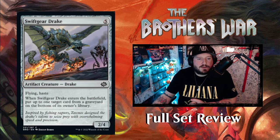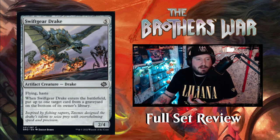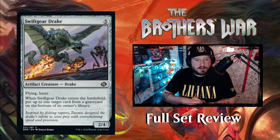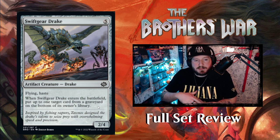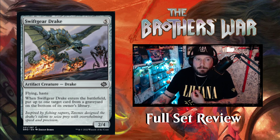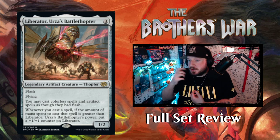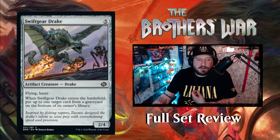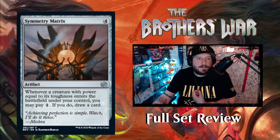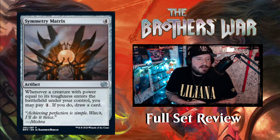It turns out there's not a lot of artifact equipment in this set. Swift Gear Drake — five colorless for a 2/4 artifact creature Drake with flying and haste. When Swift Gear Drake enters the battlefield, put up to one target card from a graveyard onto the bottom of its owner's library. It doesn't have flash, so you can't do this in response to something — but if you have Liberator out, you could play it as if it had flash. Then we have the Symmetry Matrix — four colorless for an artifact. Whenever a creature with power equal to its toughness enters under your control, you may pay one to draw a card.